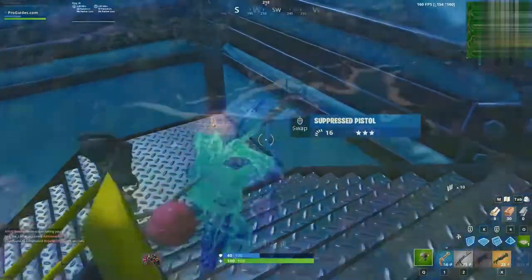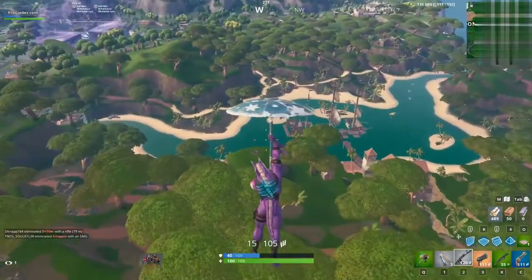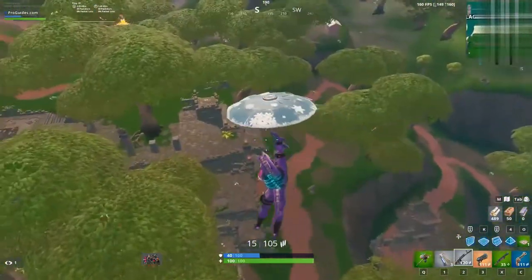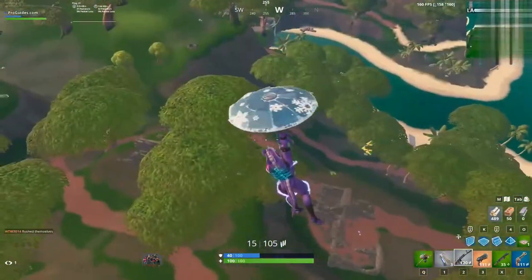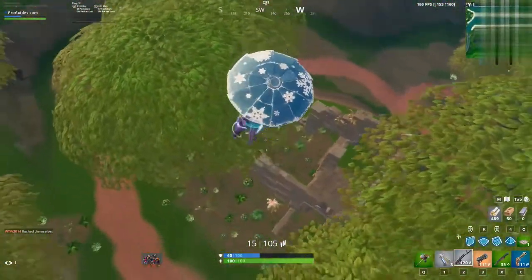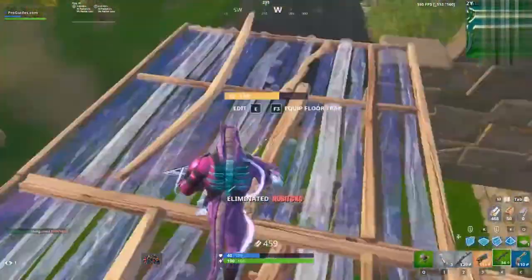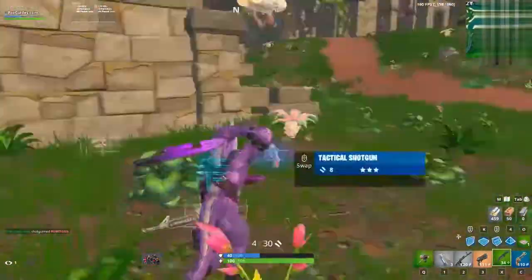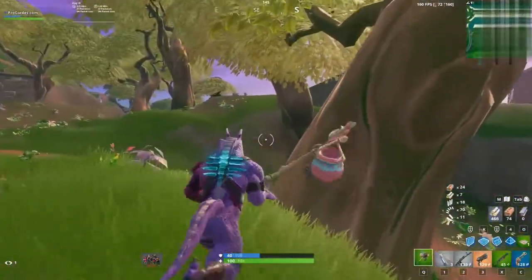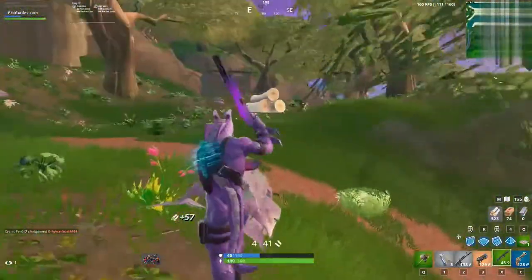The second thing to consider is the safe zone location. Once it's revealed, always check how far you need to run. This is especially important if you land on the edges of the map, since you'll probably need to run a longer distance. If the safe zone is really far away, sometimes you're just better off not taking any fights. You need to think about the long term — even if you get a kill, dying to the storm because you rotated too late is a bad outcome.